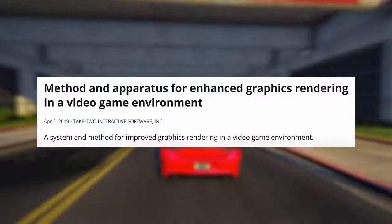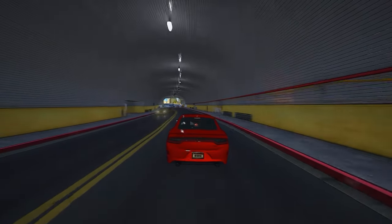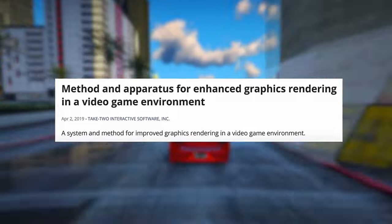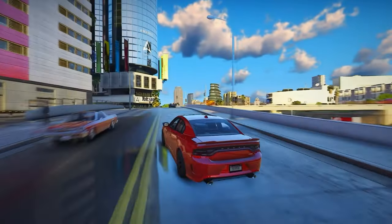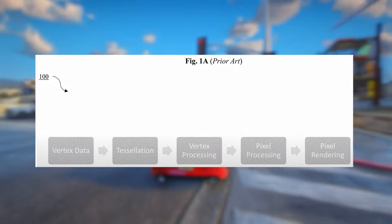The scoop comes straight from an official patent filed by Take-Two Interactive, Rockstar's parent company. So let's kick things off by checking out the patent titled 'Method and Apparatus for Enhanced Graphics Rendering in a Video Game Environment.' According to Rockstar Games, the rendering of real-time graphics usually happens in a pipeline setup like this one.